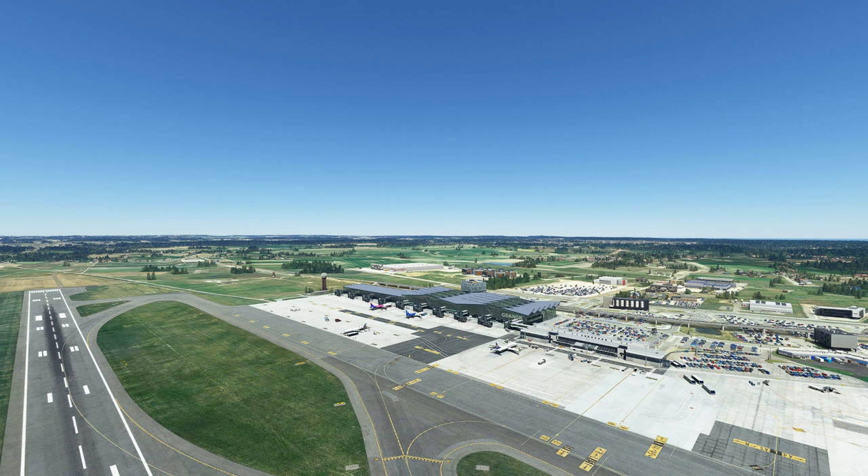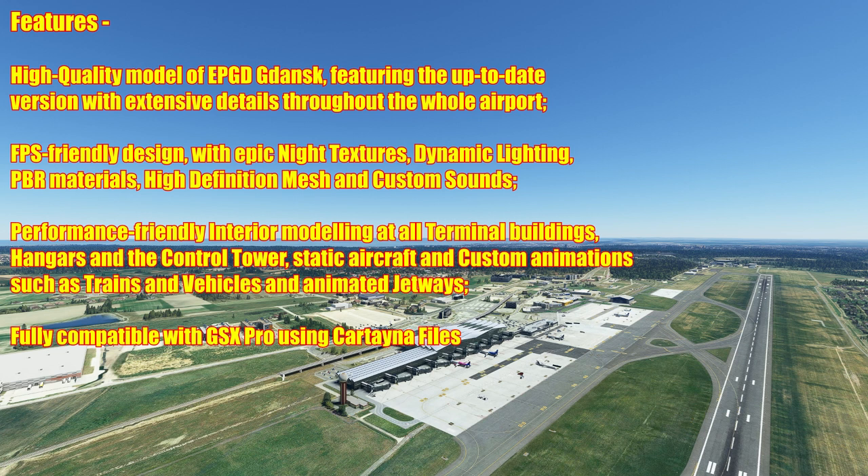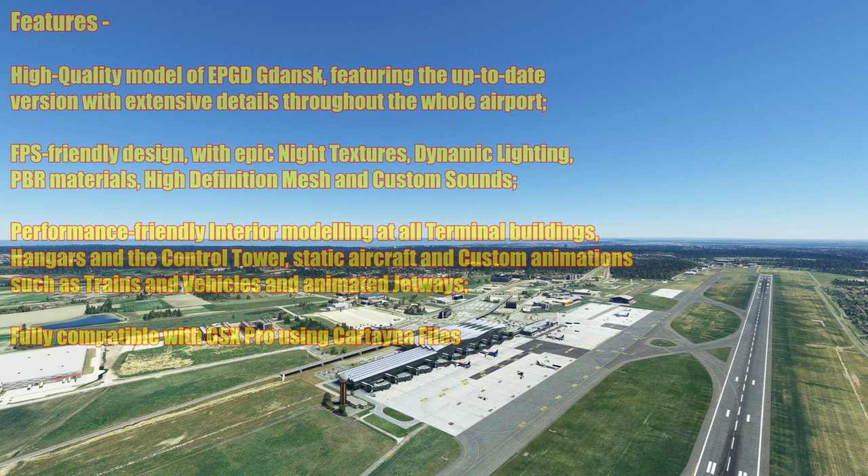This is a long-awaited scenery. Many people are raving about it and I for one am also raving about it. Their work is really good, so let's have a look at the features list. We have a high-quality model of Echo Papa Golf Delta Gdansk featuring the up-to-date version with extensive details throughout the whole airport. FPS frame-rate friendly design with epic night textures, dynamic lighting and PBR materials, high-definition mesh and custom sounds. Performance-friendly interior modelling at all terminal buildings, hangars and the control tower, static aircraft, custom animations such as trains and vehicles, animated jetways. It's fully compatible with GSX Pro using the Couatl files, with one GSX Pro profile included, plus a couple more out on flightsim.to.